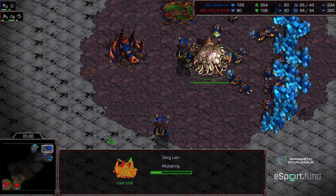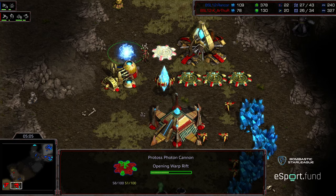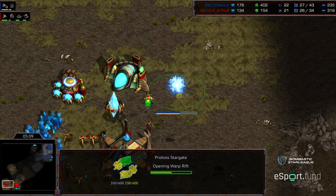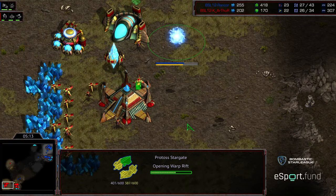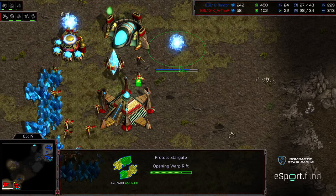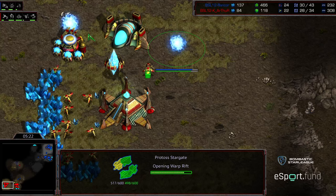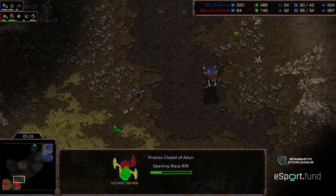I wonder if it's worthwhile — and I know some Protoss players have been doing this — just dumping an extra Forge in the back at the main and not even bothering with trying to get level one weapons out on the front door, because oftentimes it seems inevitable: you go for level one weapons and then Hydralisks are in your face and nothing happens.